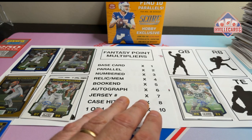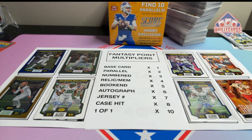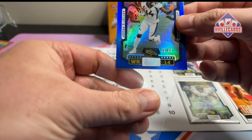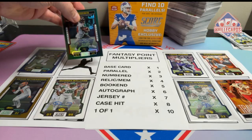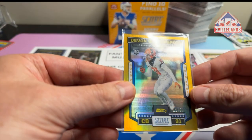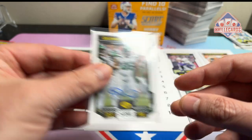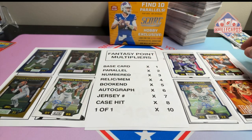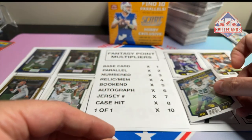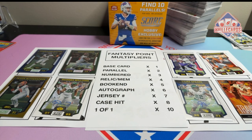I'll be back in a second after I make my picks. And this is who I picked. Here's my starting lineup: Cortland Sutton at times three — he's a numbered card, wide receiver. Chris Godwin at a times-six auto as my other wide receiver. My individual defensive player is Devin Witherspoon, times three. My defense is the Jets, times six. My quarterback is Lamar Jackson, times one. My one running back is Bijan, times one. My second running back is Tajay Spears, times six. And my tight end is Travis Kelce, times one.